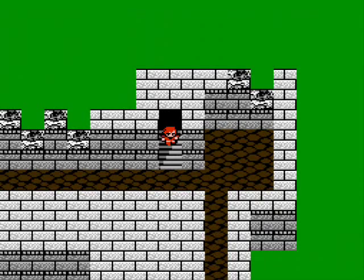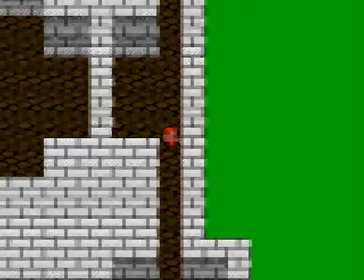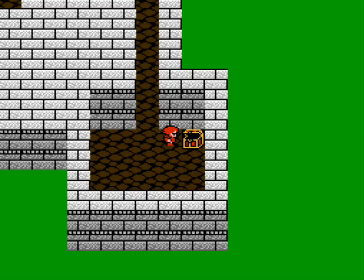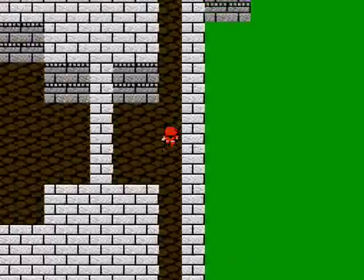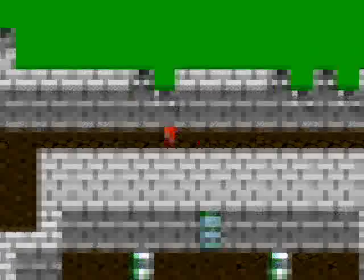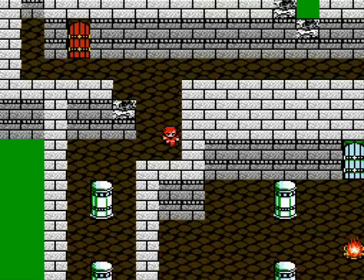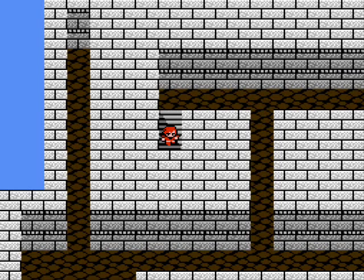Let's take the right path down first — there's a chest down there. We get a cure book; I'm going to want to save that for later. So let's backtrack and take the other path this time. That room there is just an empty room, so let's head down instead. Now you can start feeling free to use your spells, because this is where the enemies start getting up to rank 3 and getting a little tougher. Let's do it!